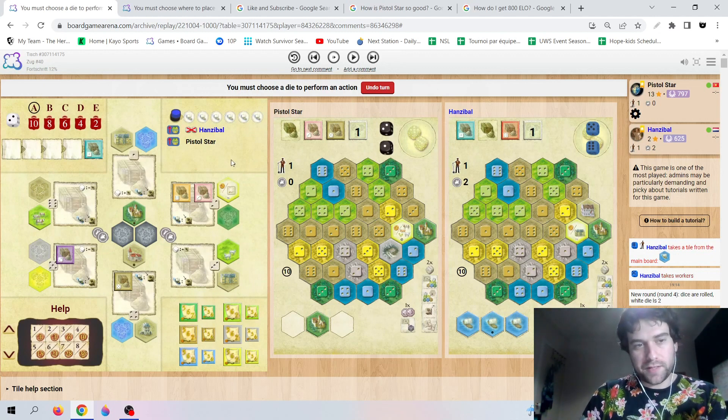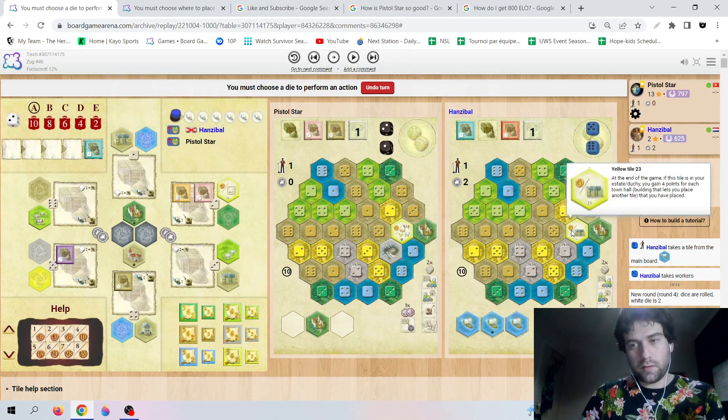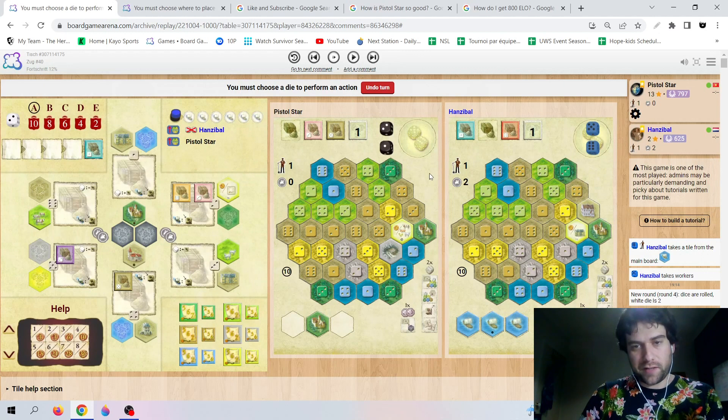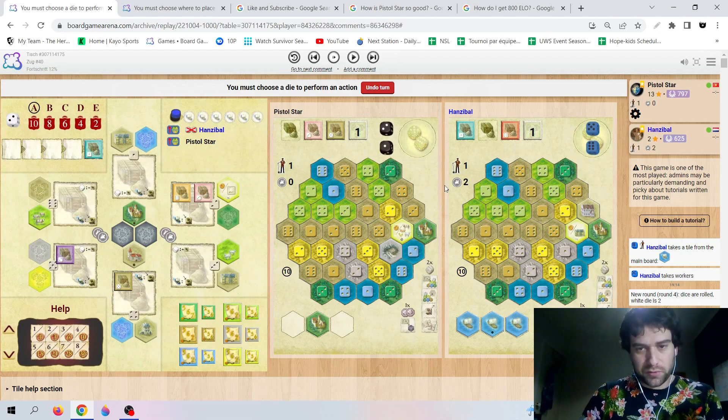Your opponent takes two workers and then spends one of them straight away to get a third Ship. What do you think about that move? That shocked me quite a bit, but when I was thinking about it, it's probably not so bad. It really means we are second player for the rest of the game. The interesting thing is that they really want the Town Hall themselves, because they have the Yellow Tile which gives them four points per Town Hall.